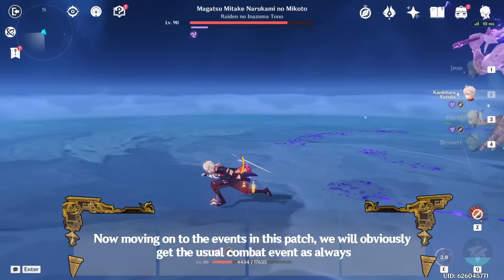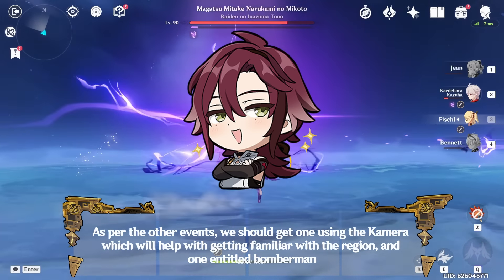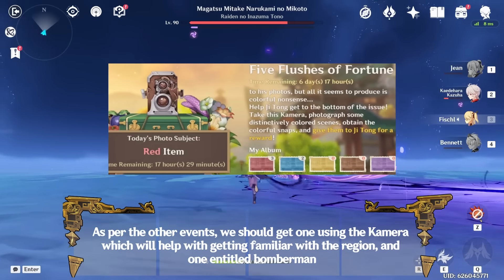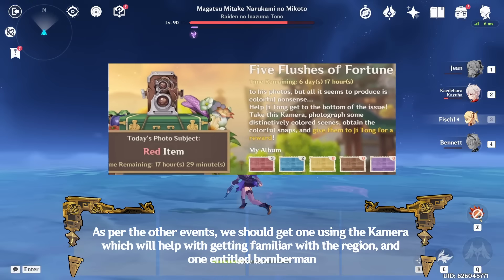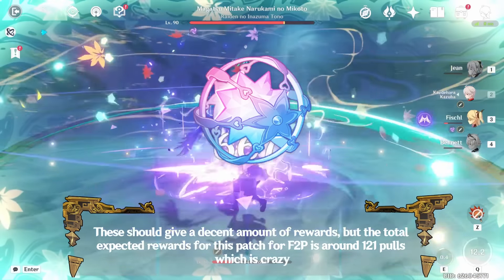Moving on to events in this patch, we will obviously get the usual combat event. We should also get one event using the Kamara which will help with getting familiar with the region, and one entitled Bomberman. These should give a decent amount of rewards, with the total expected rewards for F2P being around 121 pulls, which is crazy.